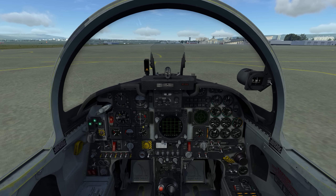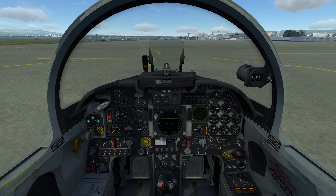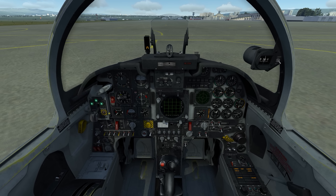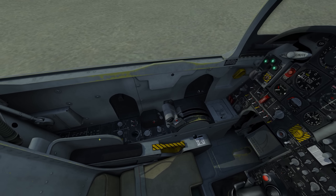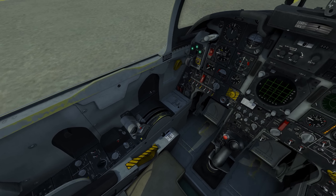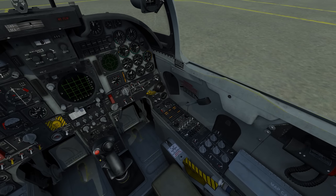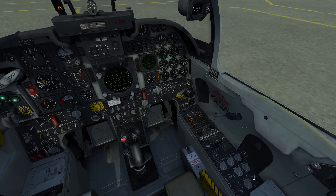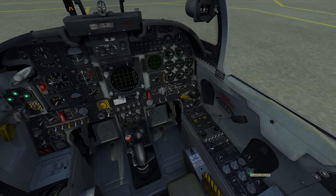I just want to kind of get off the ground, fly the pattern, land again, and see how it flies compared to the T-38 in Prepar3D. The radio's the same — I'll turn the radio on. Looks like we have landing lights there. That's the radar stuff — this is probably to do with radar target selection. If we're about to start the engine, I'll go ahead and turn the beacon on now, and exterior nav lights, exterior formation lights.